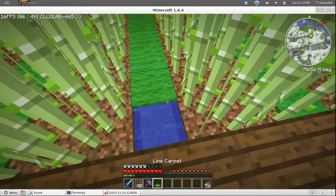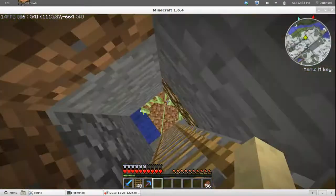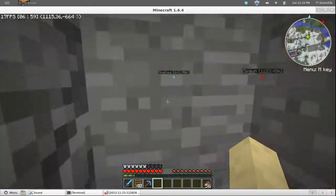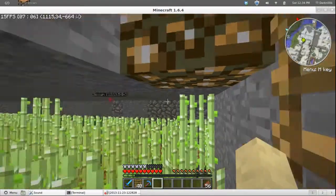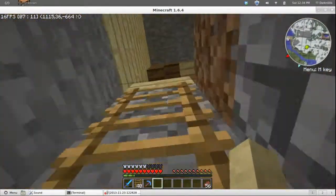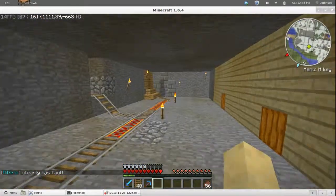You may be familiar with this sugarcane farm — I replaced the slabs with carpet, there's water underneath here. But what you don't know is I built another one down here and it's quite a bit bigger. Depending on how fully grown it is, I generally get just over one full stack of emeralds when I turn this into paper and trade it.